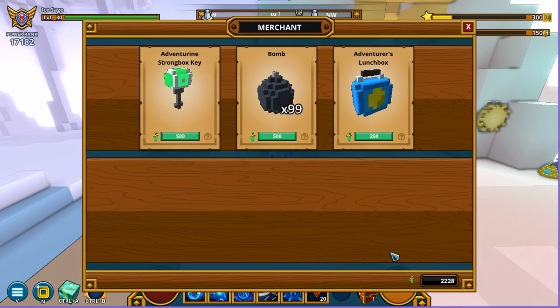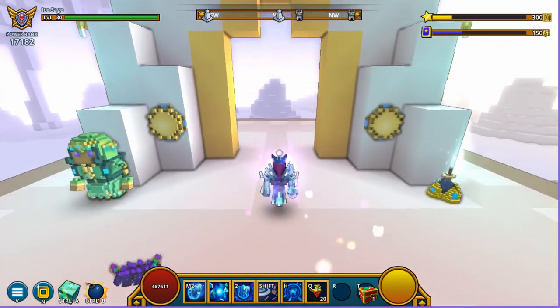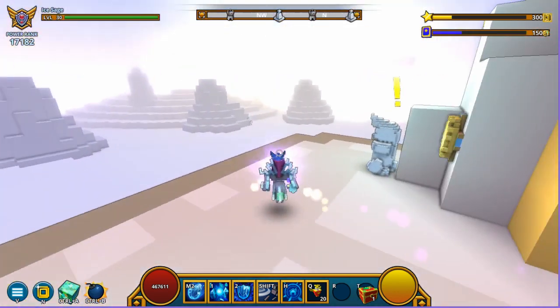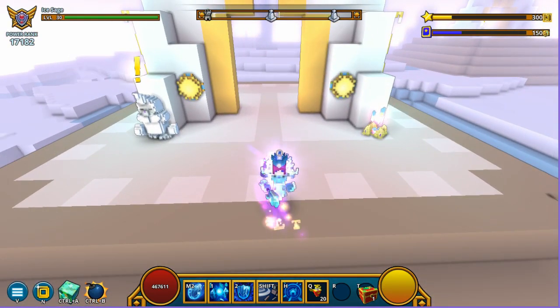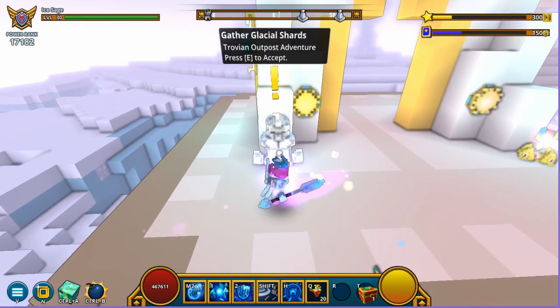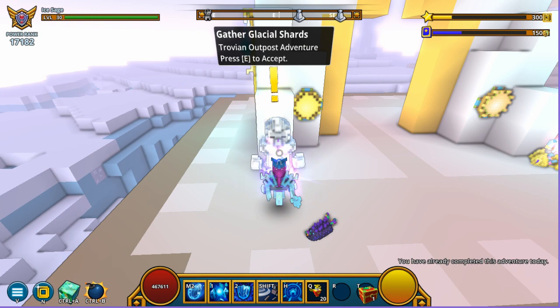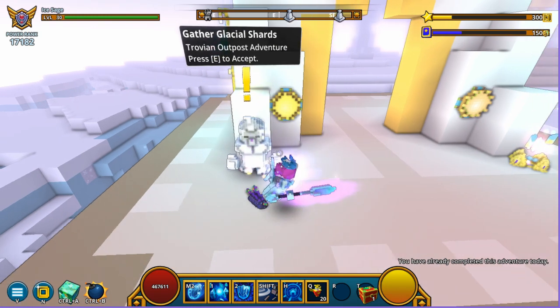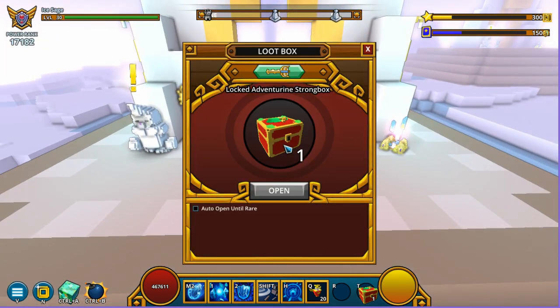You can get Adventurine from your club beforehand or from completing quests like 'Gather Glacial Shards.' One thing I forgot to mention: if you have already completed one of these quests of the same kind, you will not be able to do them again. As you can see in the bottom right corner, it says 'You have already completed this adventure today.'